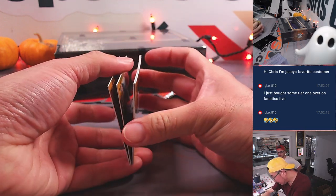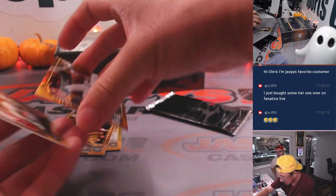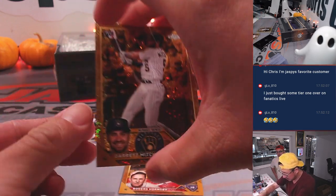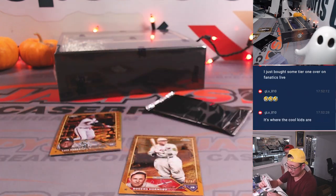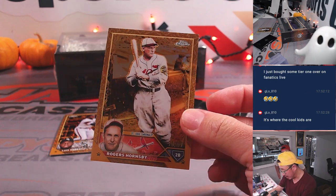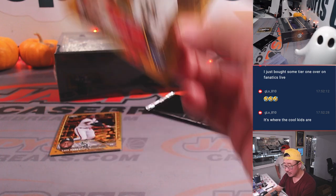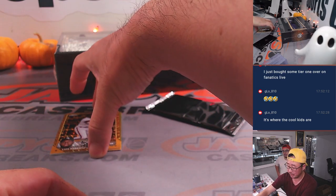So there could be two autographs — this is just a one-auto box, though sometimes you get extras. First up: Garrett Mitchell, 47 out of 50 — NL Central, that's Lance. Rogers Hornsby, NL Central, also for Lance, numbered to 99.